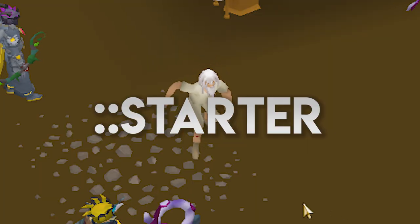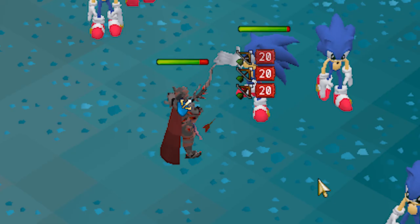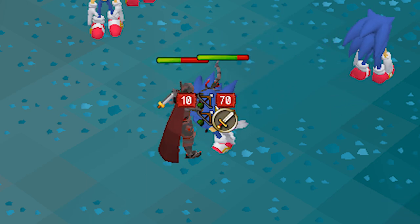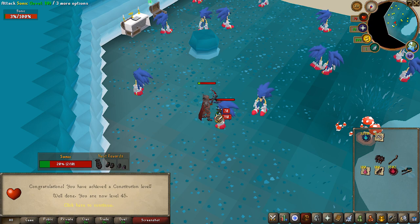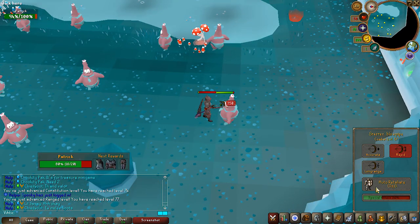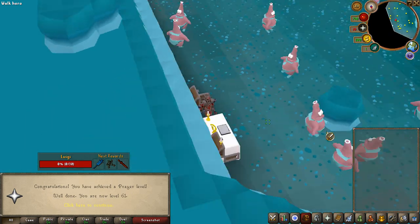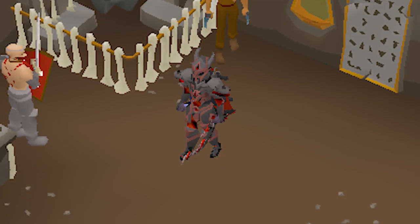Now the very first thing you're gonna want to do is head to ::starter. You're basically gonna want to complete the first two challenges while picking up all of the bones — it's super quick. Just kill 10 Sonics and then kill 10 Patricks. You should have 30 bones, then use all of them to end up around 60, and we're going to return here later.